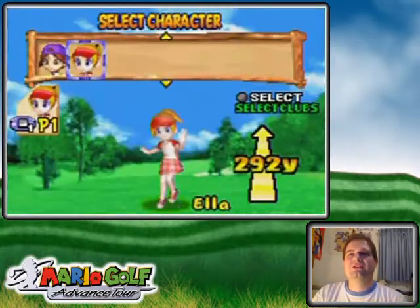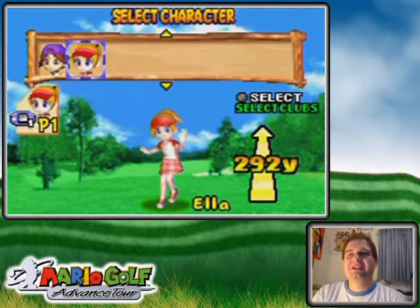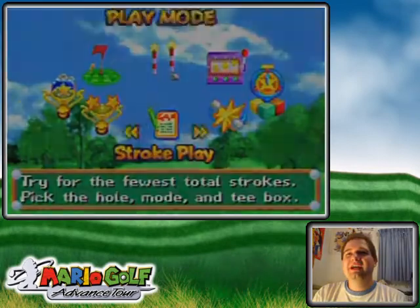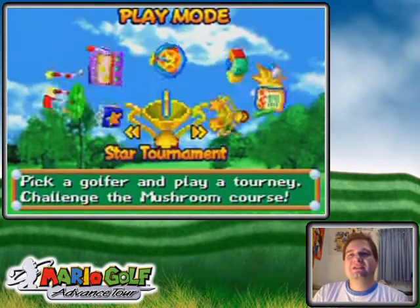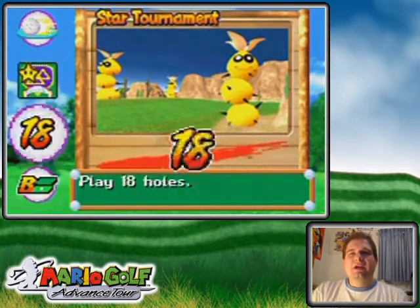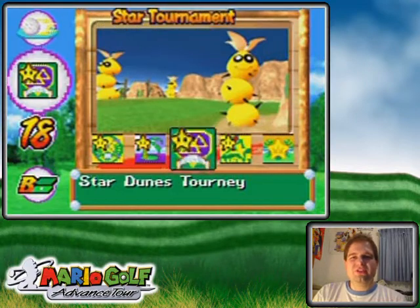Welcome back to the walkthrough. Let's switch over to Level 99 Ella time. There's only one point of drive distance, so it's not really gonna make much of a difference, if at all. Starting a tournament — this one is of course a Star Dunes tourney.